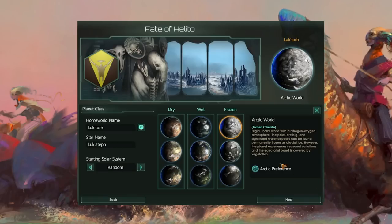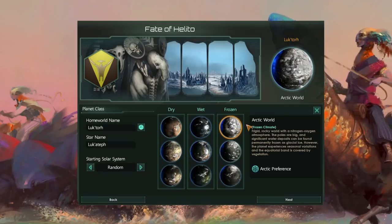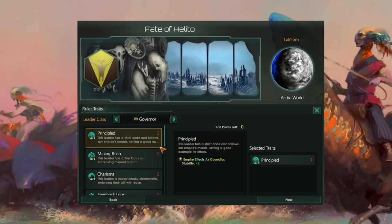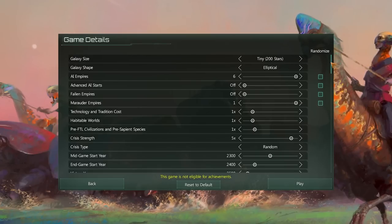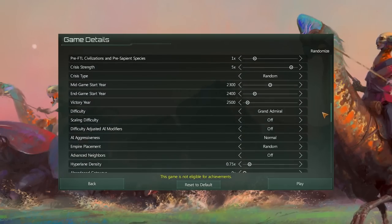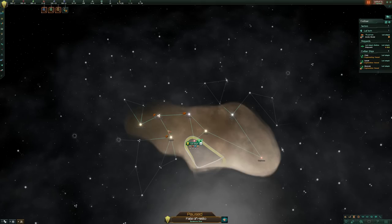Since we need to construct many buildings to create sufficient jobs, it's advantageous to choose a frozen world, as this gives us an increased chance for mineral districts. Choose a governor as your leader type and opt for the principled trait for a bit more stability. In the game options, we choose tiny as the galaxy size, because the larger the map, the more difficult it becomes for us to reach Helito first. Additionally, we select the maximum number of AI empires. So, how exactly do we find Helito?